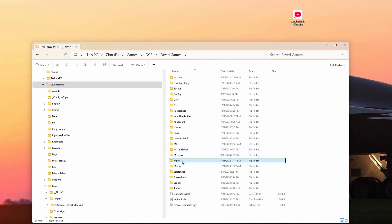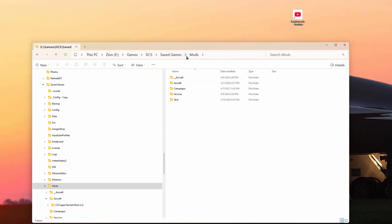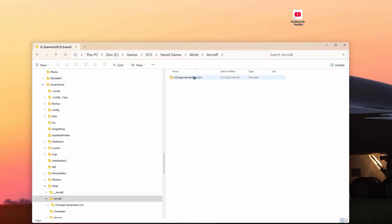Now if you're brand new, you might not have this Mods folder. It should be there — when you run DCS for the first time, I think it creates it. But if not, you should be able to just create the Mods Aircraft folder and then drag this folder right in there. And of course it's the current version 2.4.